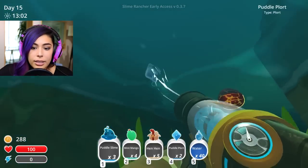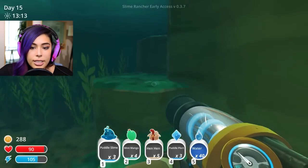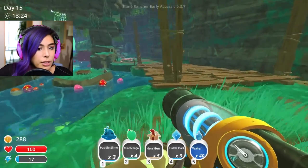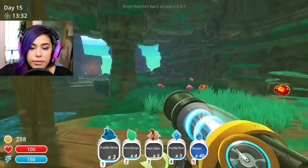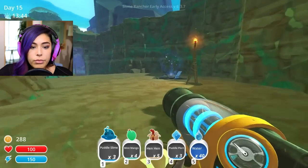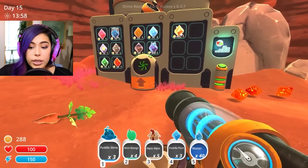I probably have to be above water to get them. I got the plort! Oh my gosh, am I gonna drown? I'm stuck down here! Okay, stuck in the water — let's get out. We're out. I don't think I've explored this area yet. I want to get the little puddle slime though — it's over there. What's that? Let's go explore. Oh, it's a teleportation pad! My inventory is pretty full and I want to come back with a bunch of fruit, and I have my fruit tree ready to go. I'm gonna teleport — we're teleporting out of here. We're home! Just like that. The puddle plorts — let's go ahead and turn these in.